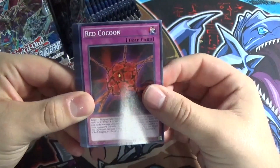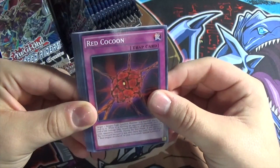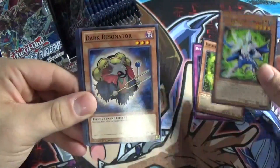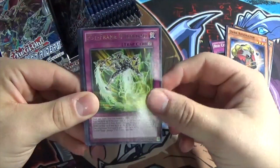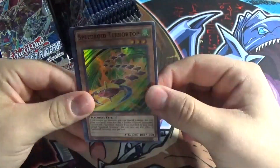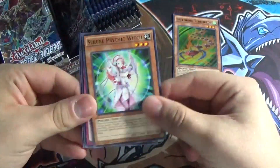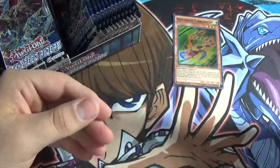I'm gonna go through the commons kind of slow at the beginning and then move past them faster as we go along. So, Red Cocoon, Crebbins, Silent Psychic Wizard, Dark Resonator, our rare is Psyframe Overlord, and our holo is a Speedroid Terror Top. Alright, super rare Speedroid — it's kind of the main focus of this set. Serene Psychic Witch, Psychic Overload, and Card Card D. So many prints of that.